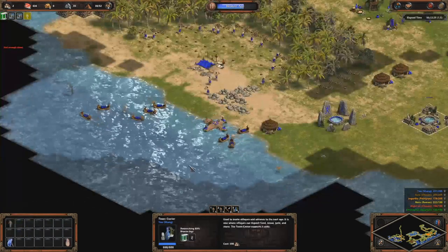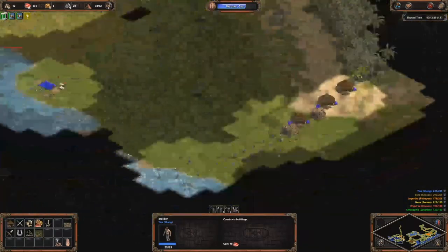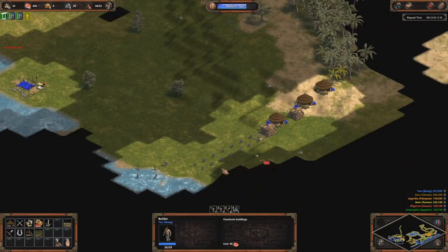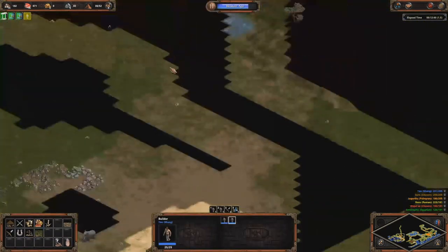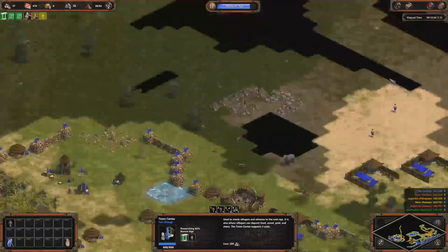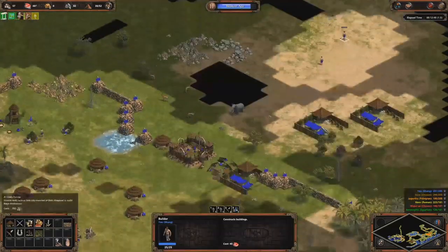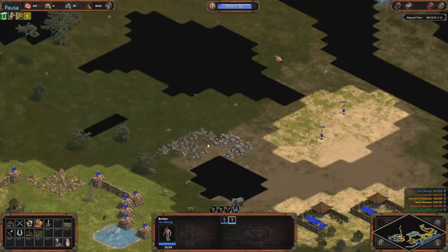You can also go cavalry yourself if you have a good position with gold near your town center. Here I have gold on the left and gold and stone nearby — this is a good position for a town center. But it's also very exposed.